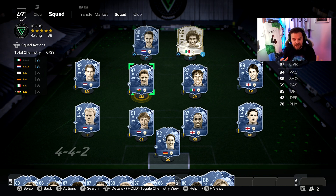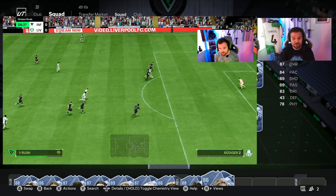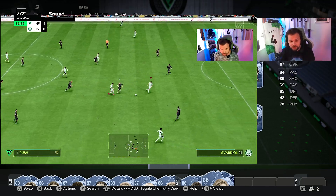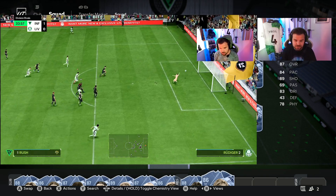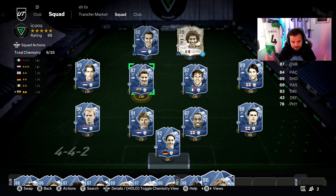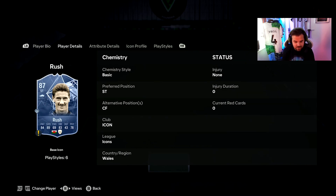We're going to start with the ones I have used, and that being Ian Rush — the cheapest icon card in the game. Is he any good? The answer is yes. For the price-to-performance ratio, he was absolutely insane. I'll tag somewhere up here the full review of Ian Rush, but honestly he was fabulous. I couldn't believe how good he was for the price.